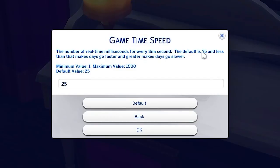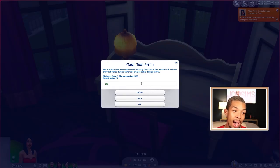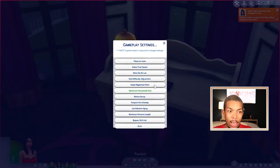We also have the Game Time Speed option — the number of real-time milliseconds for every Sim second. The default is 25, and less than 25 makes the days go faster while greater makes them go slower. I don't mess with this one yet. The NRAS mod for Sims 3 had a similar setting where you could change time back to normal when speeding up, but I've not been able to do that here — so I'm still on the lookout for a good time mod.